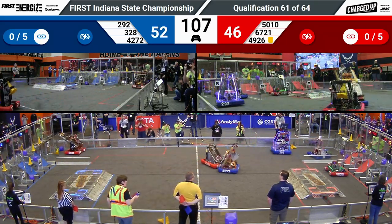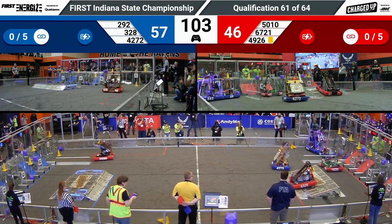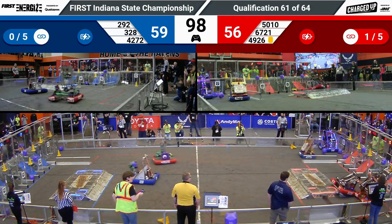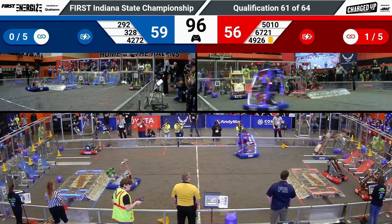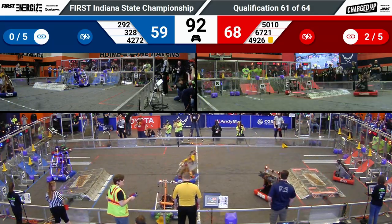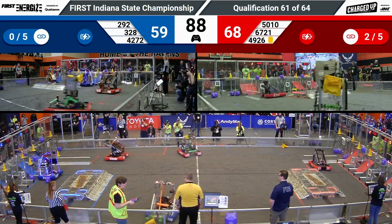Over on the red side of the field, 49-26 — they've got a team-high score of 157 this competition, and they've completed yet another grid link. Their Alliance partners, Tiger Dynasty and their robot Tiger with a 3, do the same. The Red Alliance gets two links and a bonus of 10 points in rapid succession.